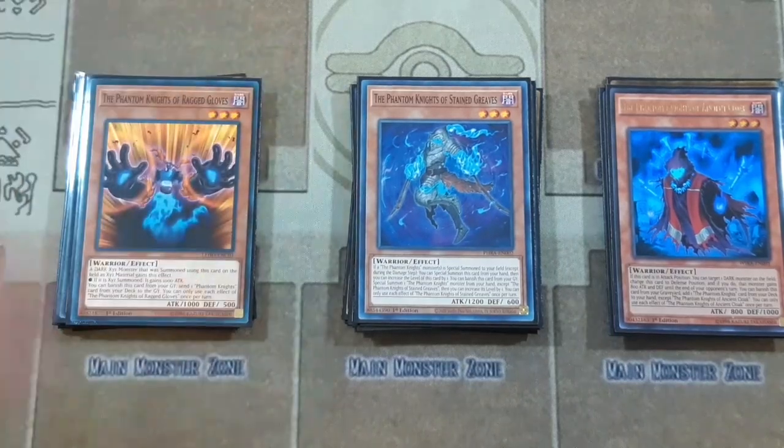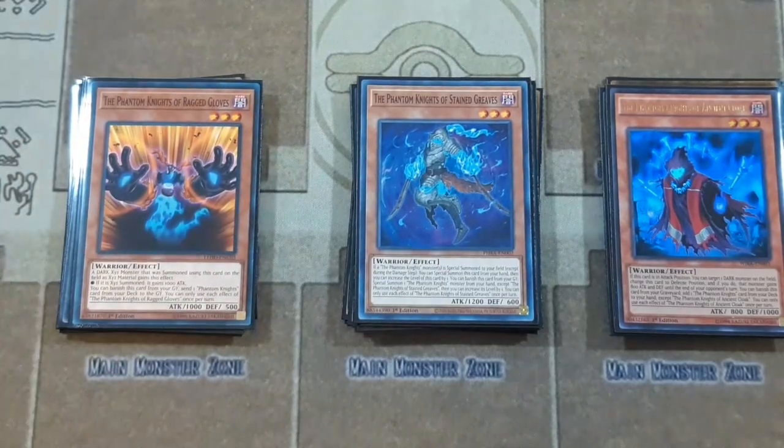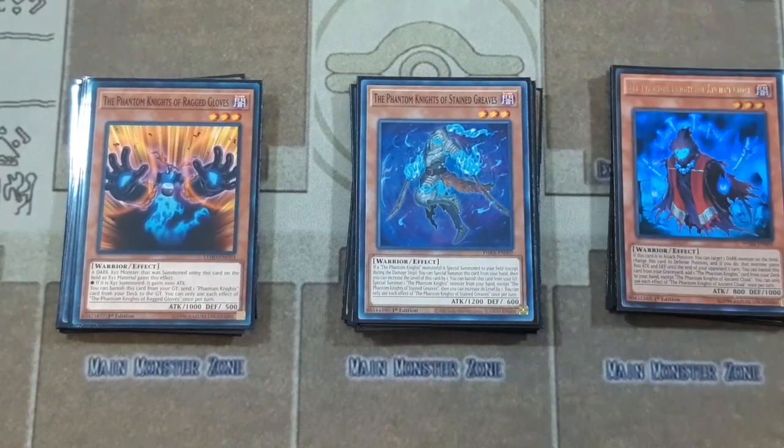Then one copy of Ragged Gloves. With Ragged Gloves he can give a 1000 attack power boost to an XYZ summon card as long as it is a dark XYZ monster, which is really nice. And then when it's in your graveyard you can send a Phantom Knights card from your deck to your graveyard — just another foolish burial-like effect. These guys really synergize with the Burning Abyss cards and just get you so much advantage when they're chilling in the graveyard.